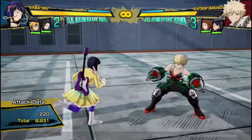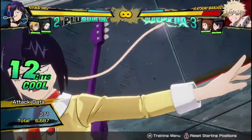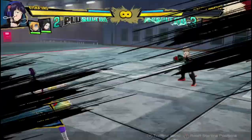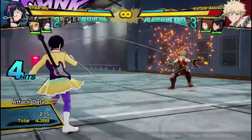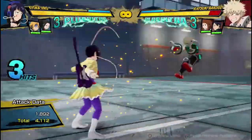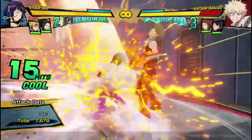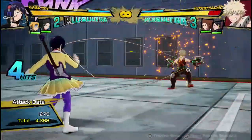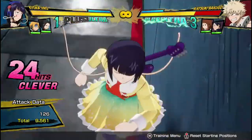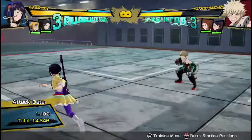Adding on to her awesome combo ability, she has a Plus Ultra 1 which can be performed on the ground or in the air, making for really easy extended combos — 14,000 damage. That was a no dash cancel combo; I just did three hits into her Tilt Quirk move and cancelled it into her Plus Ultra 1. But you can also do it after her high-damaging combo. You want to make sure you don't let the Tilt Quirk hit too many times or else it'll meteor blow and you won't hit the Plus Ultra 1. If you do it correctly, you'll get 14,000 damage.